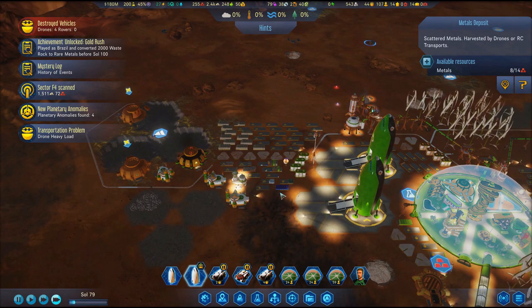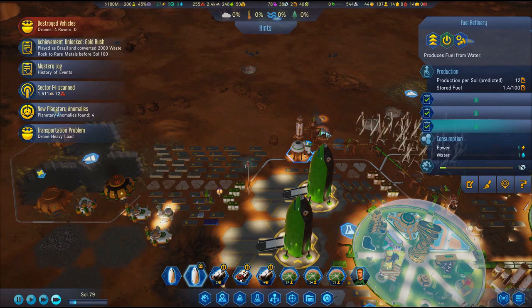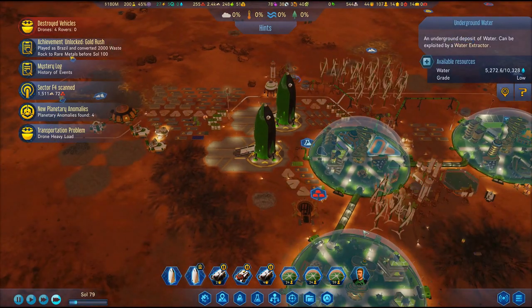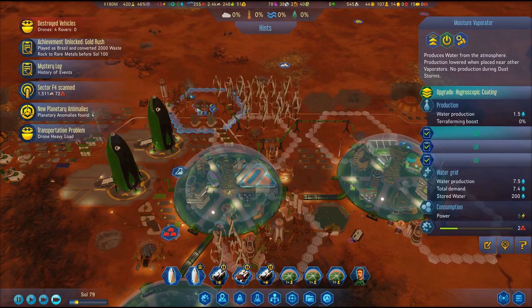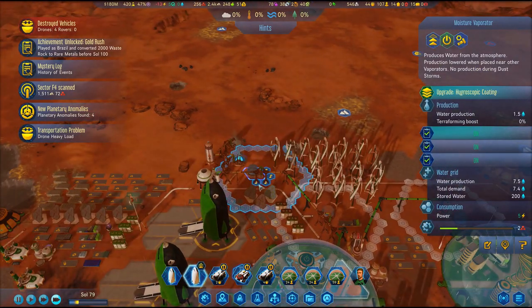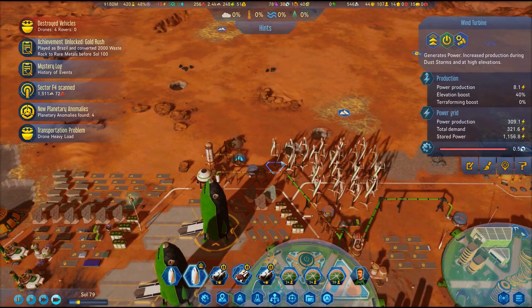Once you have this all up and running, I'd suggest moisture farming or water pumping for water. Water is converted into fuel and will be used to refuel rockets and for polymer production. Water is possibly the single best resource to have other than precious metals, as you can keep getting supplies from Earth until your colony is established.